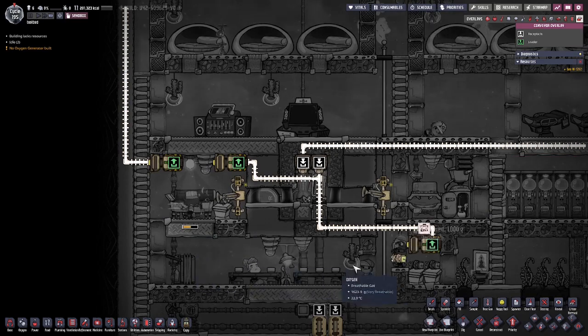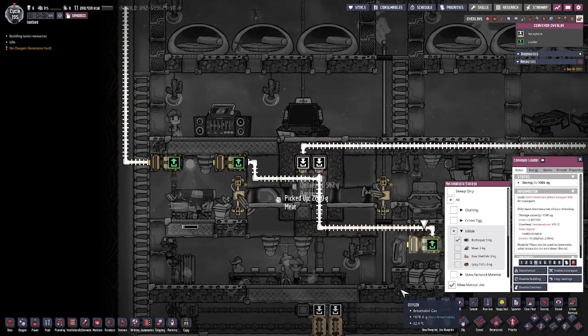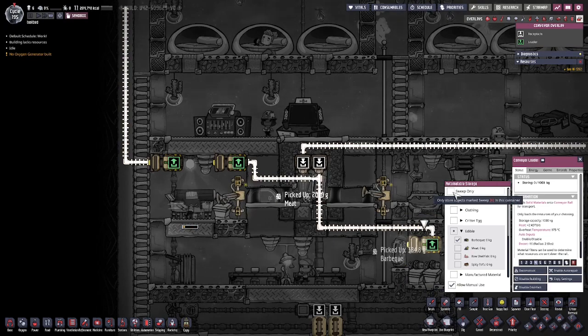I've also got a couple of optional auto conveyor loaders. This one here takes prepared food that your dupes will drop after they're eating for some reason — any prepared food that lies around the map. In this case it's just barbecue. Make sure you have 'allow manual use' checked and 'sweep only' unchecked.